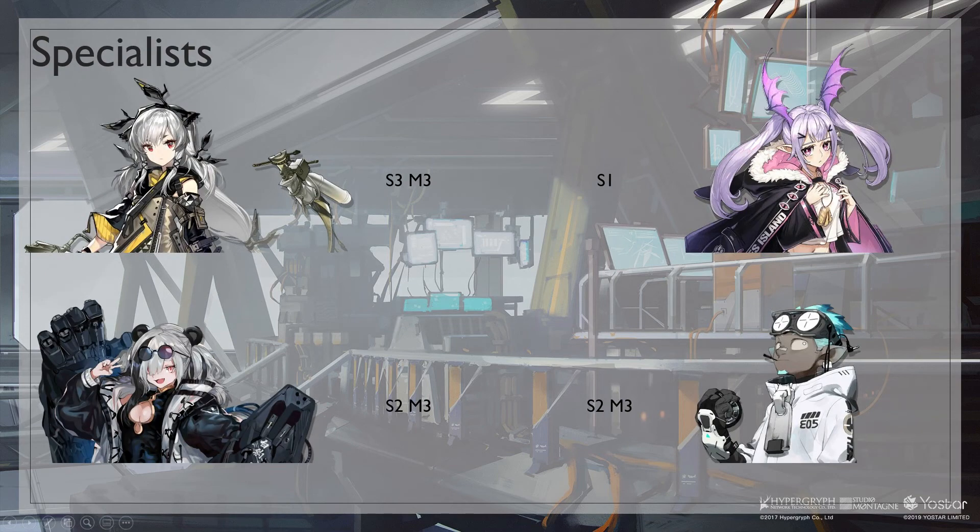For specialists, Weedy is the best pusher here and she can deal true damage. Manticore can be used with Weedy to slow enemies enough for her to push them off. If you don't have Weedy, Feater S2M3 can work, and if you don't have Manticore, Ethan S2M3 can work similarly.